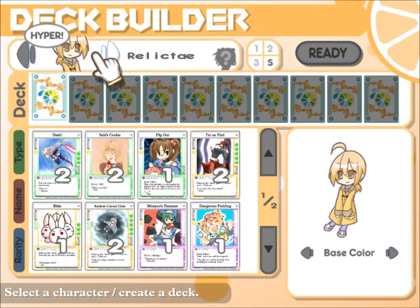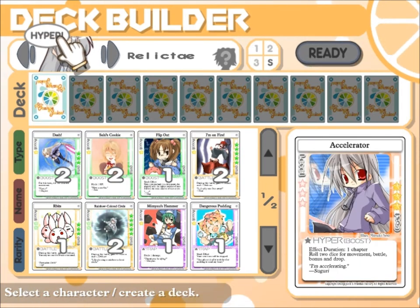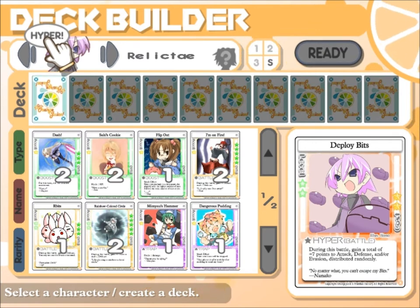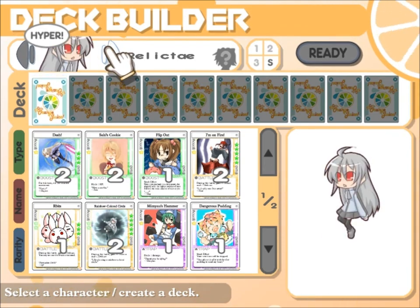Each character has their own advantages and disadvantages, and they also each have a different hyper ability — a card that is unique to each character and will only be dealt to that character. No one else will ever be dealt an accelerator; that card can only be dealt to Seguri. The accelerator allows Seguri, for one chapter, to roll two dice for movement, battle, bonuses, and drops. Meanwhile, Nanako's hyper is Deploy Bits — during a battle she can gain a total of seven points randomly distributed to attack, defense, and/or evasion.